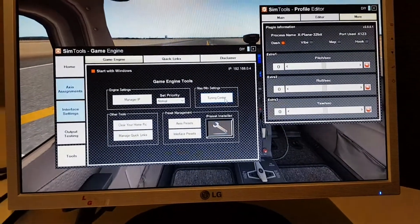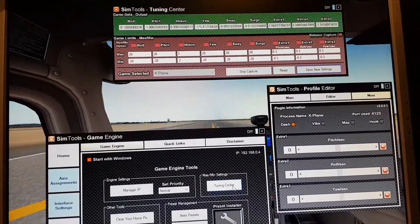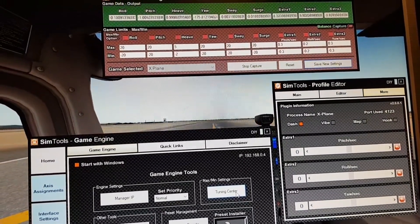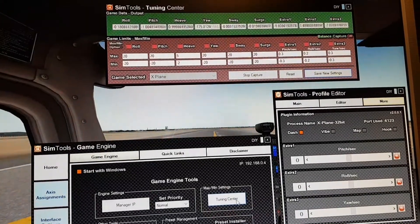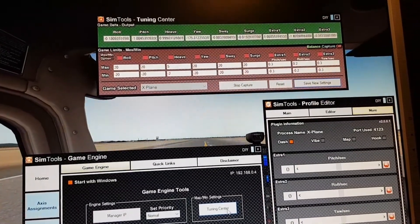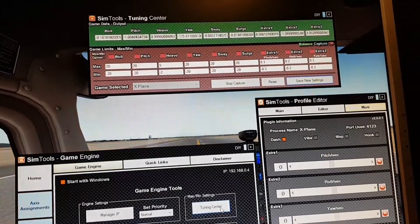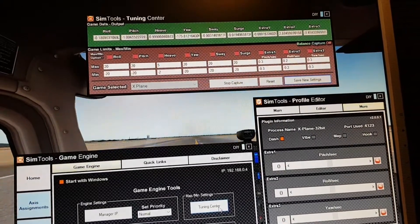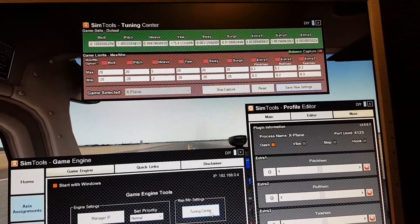The tuning centre. What I found was to get a realistic pitch, it had to be at 0.3 and minus 0.3. And with the roll, the min and max values were 0.8. But to make it match the actual movement of the aircraft, I've dropped it from 0.8 to 0.2. And that seems to follow the aircraft flight much better.